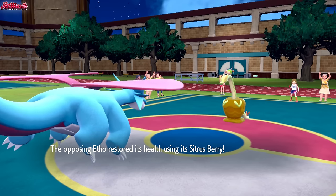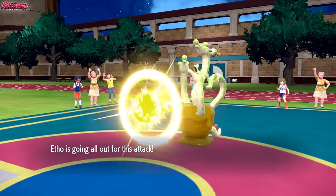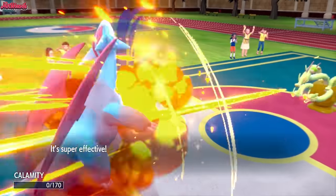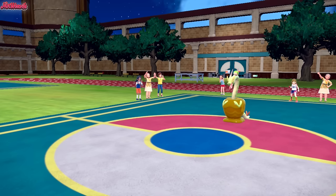They whip out the Sitrus Berry, which is interesting, as now they can go for a Fickle Beam — and they go all out as well. Salamence just can't catch a break with this team, as Salamence does go down. Calamity goes down, which is unfortunate. So Hydrapple is now a threat.